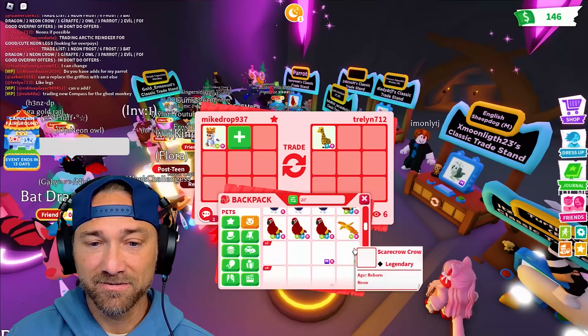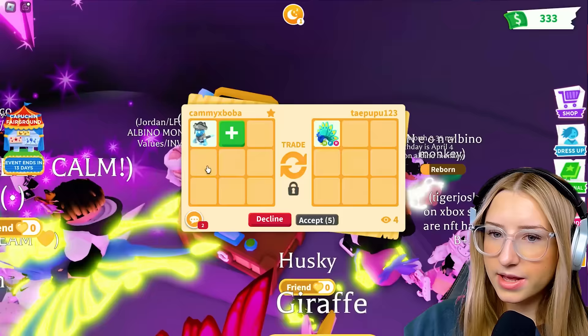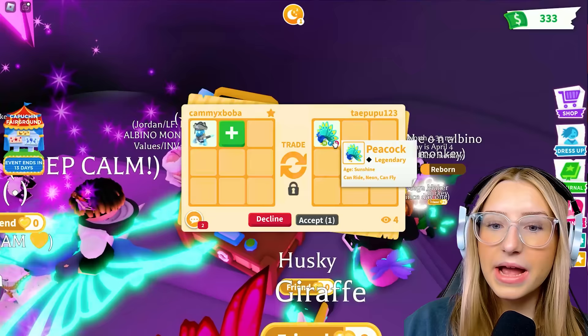I'll do it. A scarecrow, a shark, no potion - both have no potions. They asked if I had a pirate one, like a neon. It's not a bad offer, but I only need one more to make a neon.